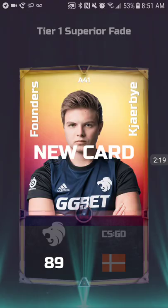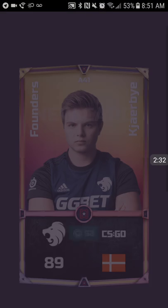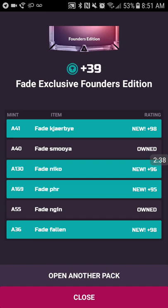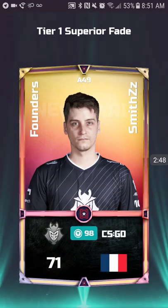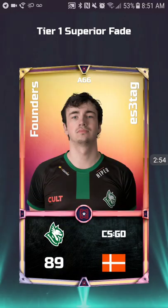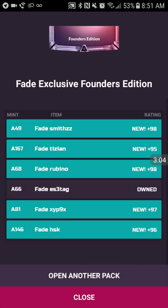Let's see if I can get anything else. An A41 KRB Samuya, A40 and Nico — I haven't gotten that. PHR, new engine, 55 Fallen, 36 — that's not bad. As you can see the little thing pops up if it's new. In a few packs I'm going to check my collection to see what cards I need so I can keep a list. A49 Smiths, A167 Tizzy, and 68 Rubino. This pack had a bag: 81 Civics and 146 HSK — good in terms of collection completing, five new cards.